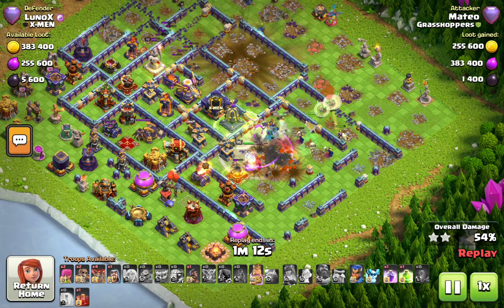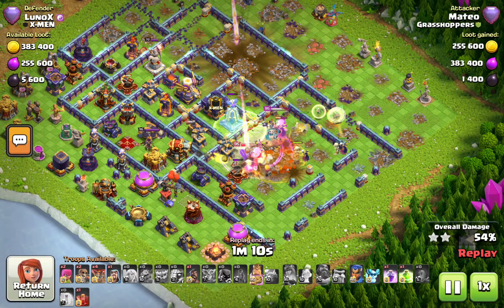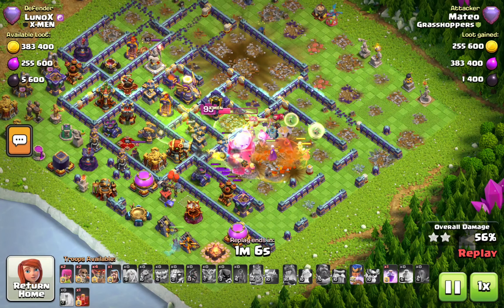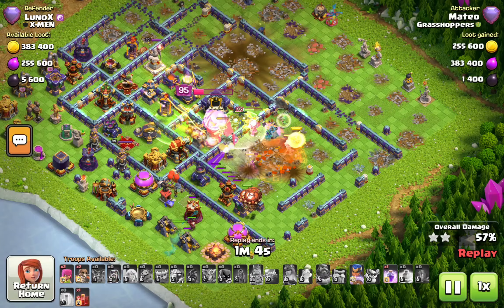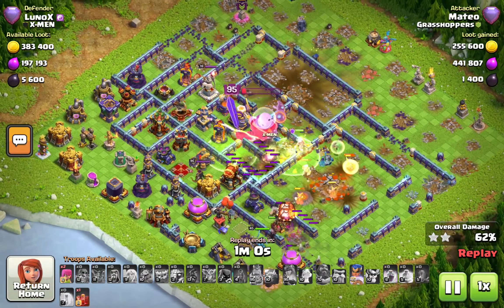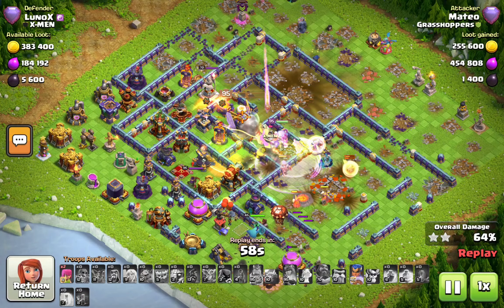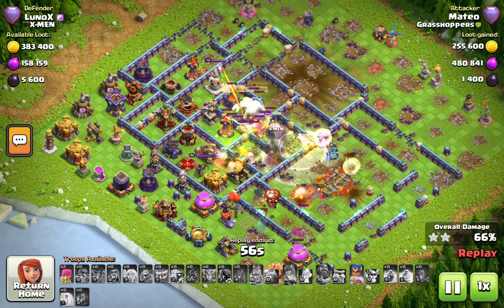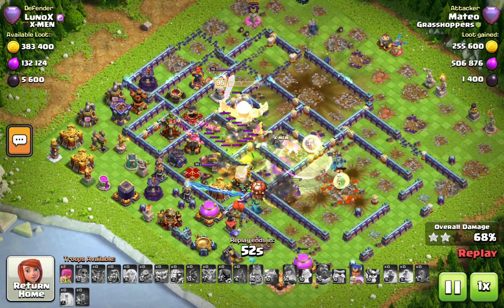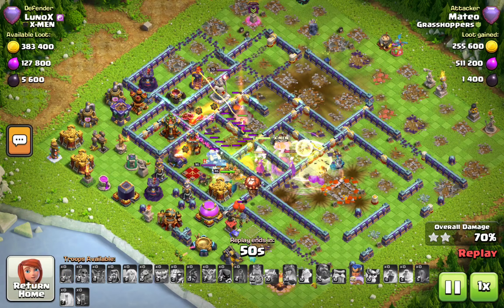The town hall goes invisible, he jumps in, and the queen ability is used. The warden got in front somehow. This is not looking as clean as the last hit, but he gets the triple — there's 50% off the base. Useless wallbreakers really weren't needed, but the king's gauntlet carried the entire side.